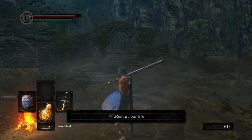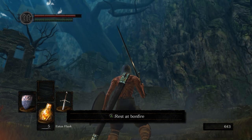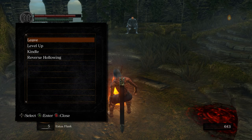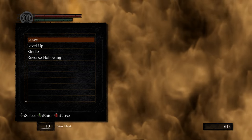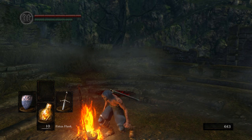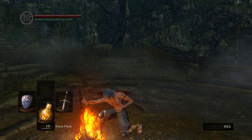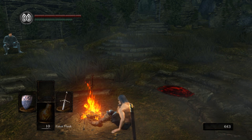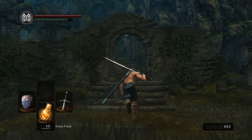First things first, I do recommend actually starting from Firelink Shrine rather than Undead Parish even though that's where the Gargoyles are, because as you can see right now I'm at 5 Estus — rest at that bonfire and now we have 10. I also recommend using a Humanity and becoming human as there are some very helpful summons for this boss fight. With that we can just head up to the church.